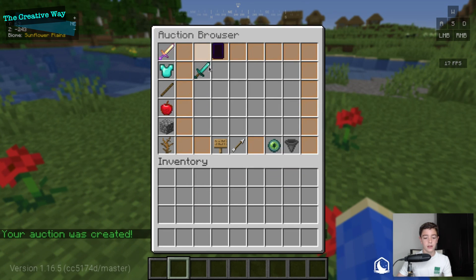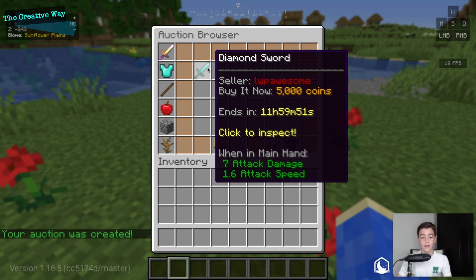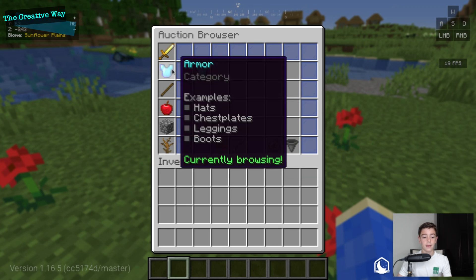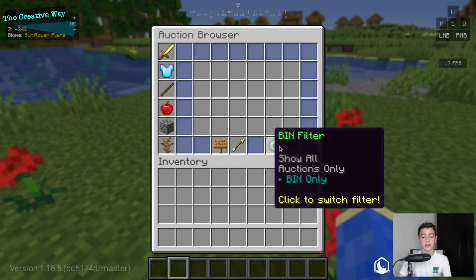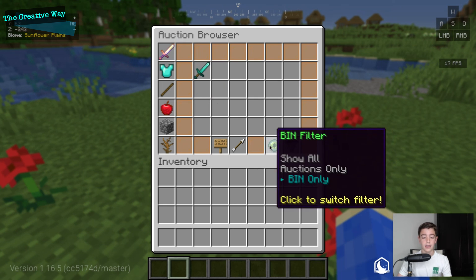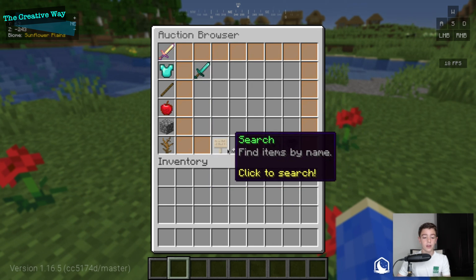In the auction browser we have the diamond sword listed and I can buy it now for 5,000 coins — though it's my own listing so I can't purchase it. In the armor category, if we select the 'BIN' filter the regular auction disappears because it's not a Buy It Now. And if we select 'Auctions Only' only the BIN sword shows, because it can only be bought now.